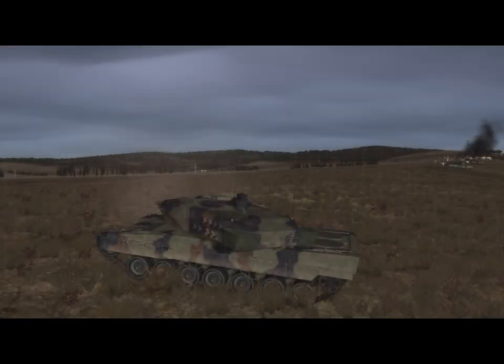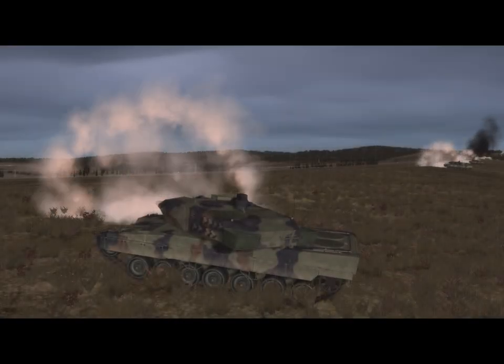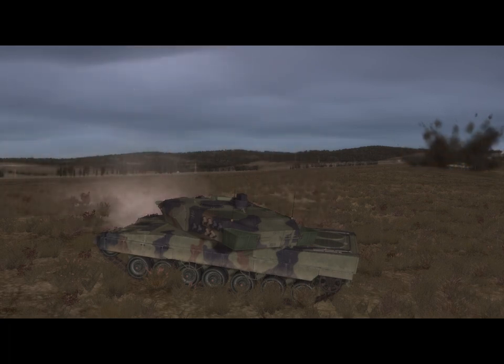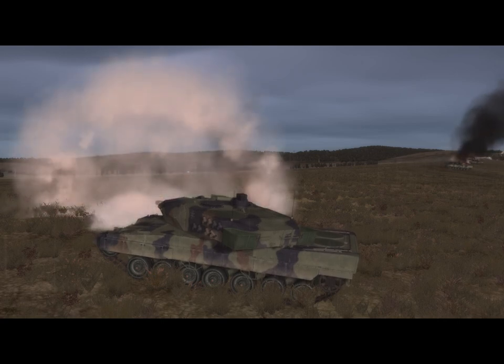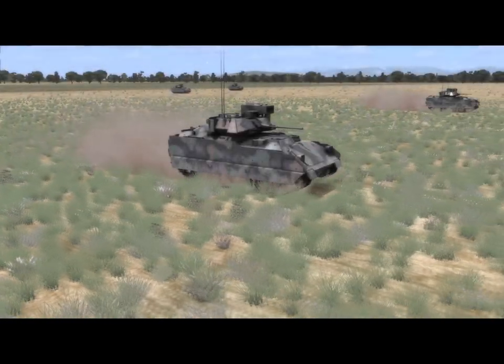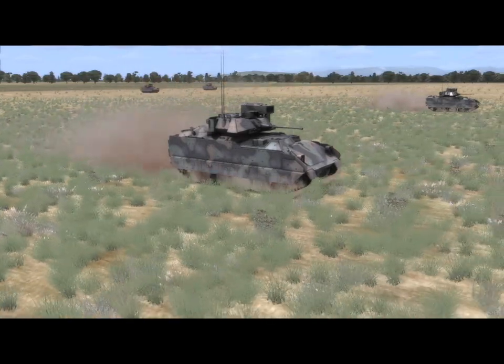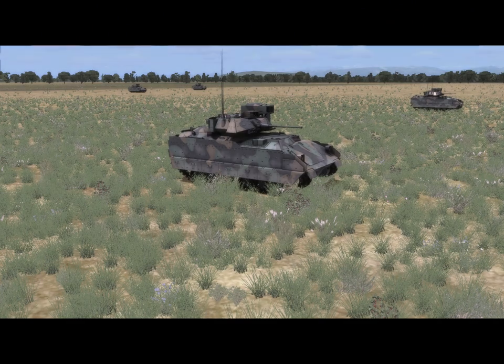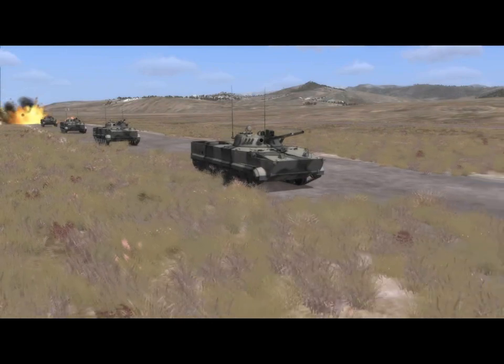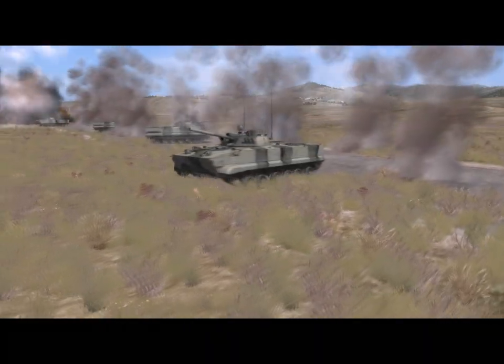Let's take a look at the ground forces. DCS World includes a large array of main battle tanks from various countries including the U.S., Russia, the U.K., Germany, and France. Tanks can fire both HEAT and sabot rounds, and Russian tanks can also fire anti-tank missiles. A large number of infantry fighting vehicles and APCs are also included. All armored vehicles have front, side, rear, and top armor values that vary per vehicle. When engaged, ground forces will automatically disperse, release smoke grenades, and return fire if possible.